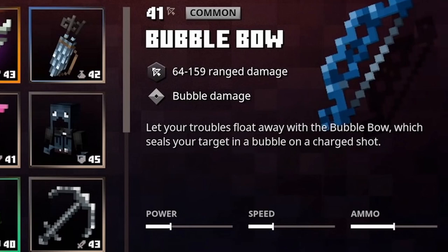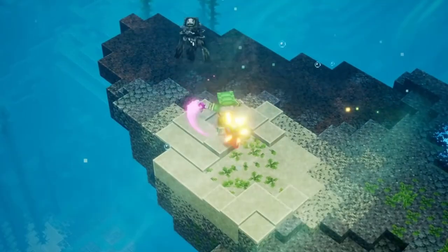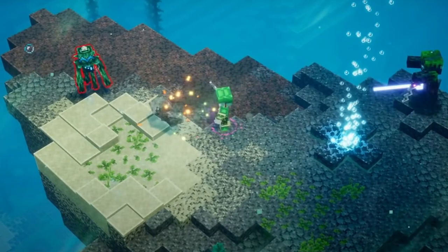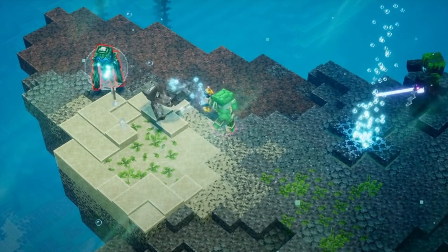As you can see, it says 'let your troubles float away with the Bubble Bow,' which seals your target in a bubble on a charge shot. If you follow the latest diary for Minecraft Dungeons, you can actually see a part in the video where it takes place with the unique variation of the Bubble Bow. You shoot a charged arrow and it wraps the enemy in a bubble — I believe at this stage they're kind of stunned and can't actually do anything.